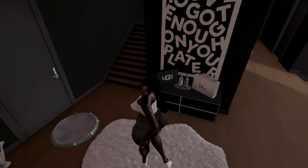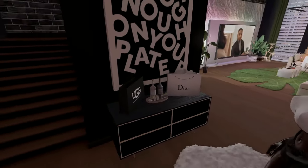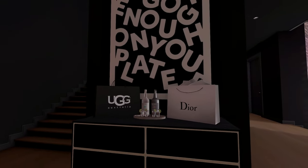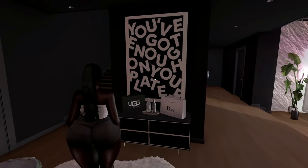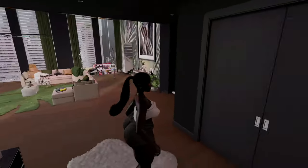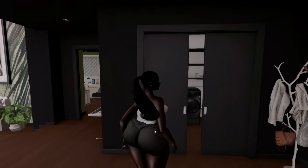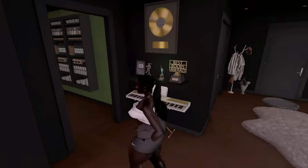This is like a little entryway. There's a table here — I had no intentions of putting one here but I think Sam rezzed it out so I'm just gonna keep it. I put some Casamigos tequila on it — I'm not a drinker for real but I got the drinks, some bags, and this cute little canvas that says 'you've got enough on your plate.' In this door right here I decided to put the laundry, because this is usually where I put the laundry when I use this home.